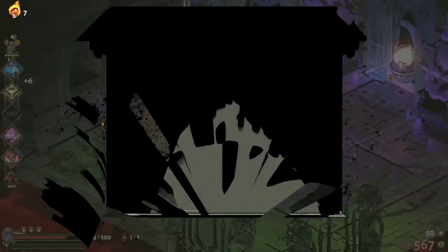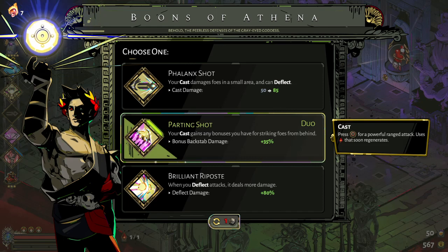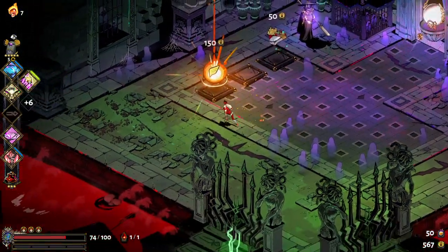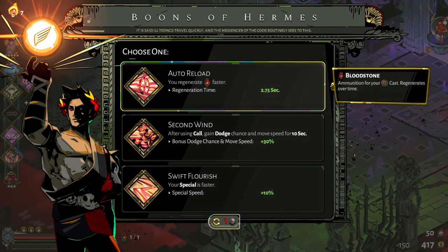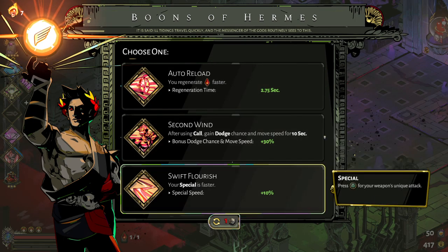Let's get an Athena one. Now, Duo boons - if you get certain boons from gods they can kind of combine together. This one gives bonus damage from striking foes from behind. I don't even have a cast yet. Oh well - there's also a Hermes boon. Hermes doesn't really have combo boons he can do with the other gods, but his shtick is he makes things happen faster - so I get my Special faster.